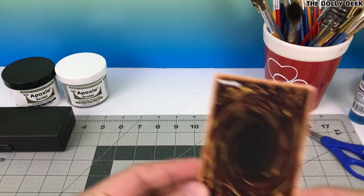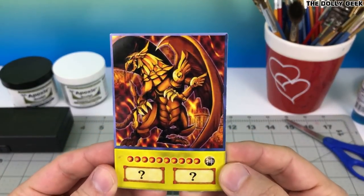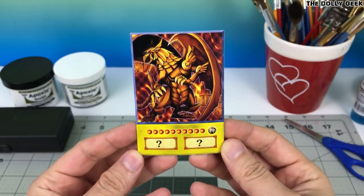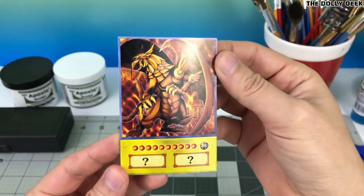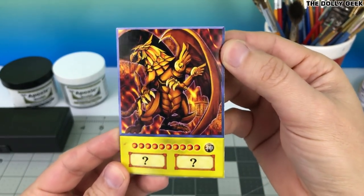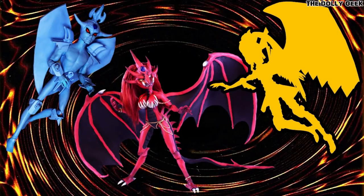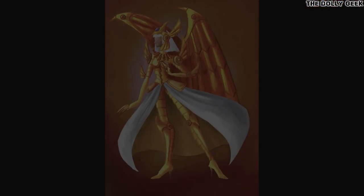Welcome back! It's YuGiOh time and I'm going to be making Winged Dragon of Ra — one of the three Egyptian gods that led Pharaoh Yami Yugi to his final victory. This is such a majestic creature with such a beautiful design. This is also a collaboration between my two friends Doll Motion Characters Factory and me; they made the other two Egyptian gods, Lively the Sky Dragon and Obelisk the Tormentor. Be sure to share their beautiful creations as well.